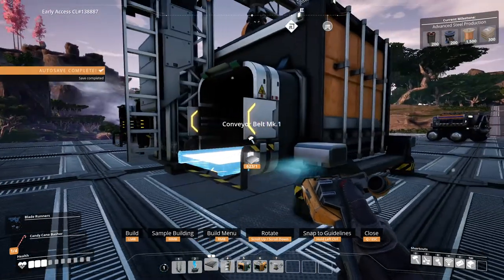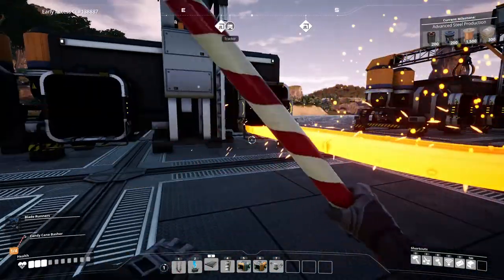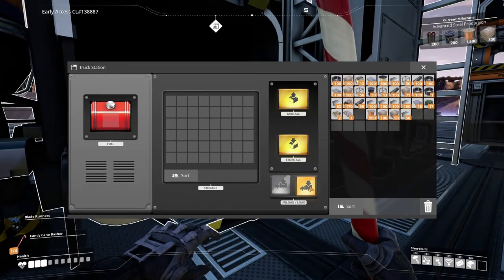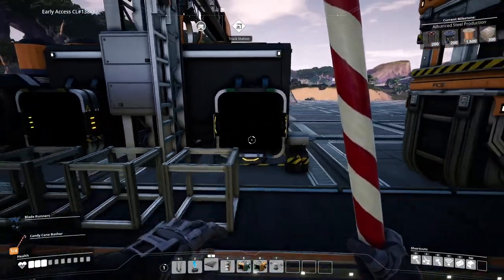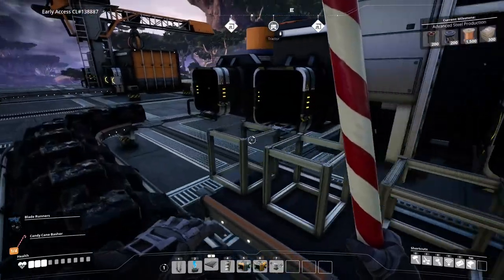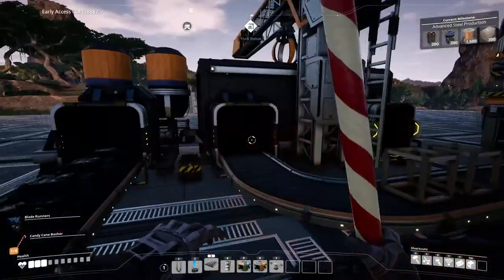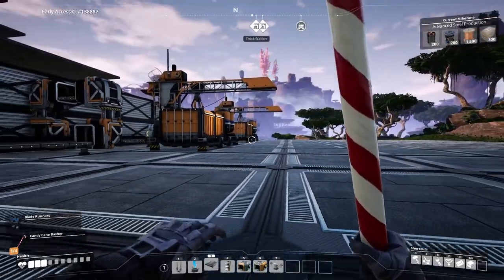It will unload from the far right pipe — the one with the arrows pointing outwards — and I'll just hook that up. For the second truck station that I'm going to use to load, I've set it so that it loads. You can see in the bottom right that it's loading. Do not configure anything on that far right pipe, the one pointing outwards, because everything that goes in will immediately come out. I learned that the hard way. So just connect your two inputs — for me that's my fuel and my modular frames.